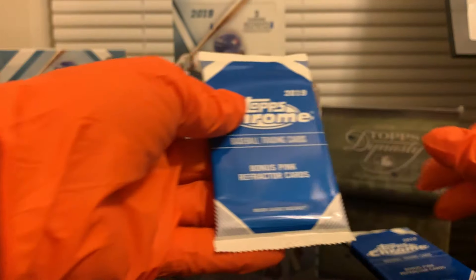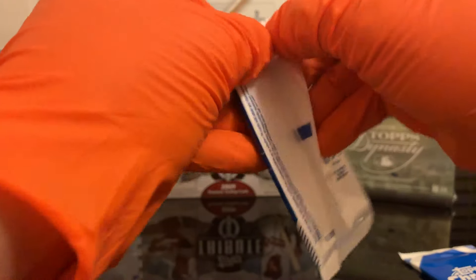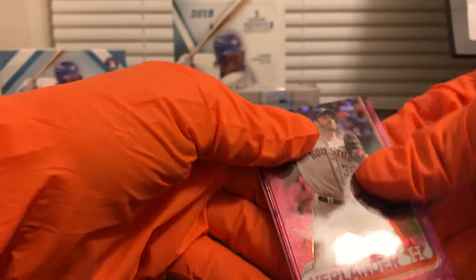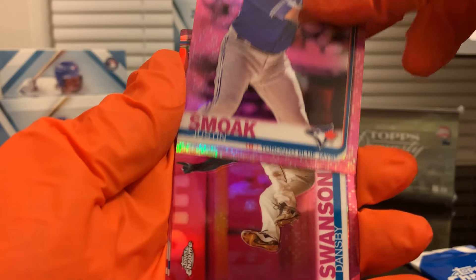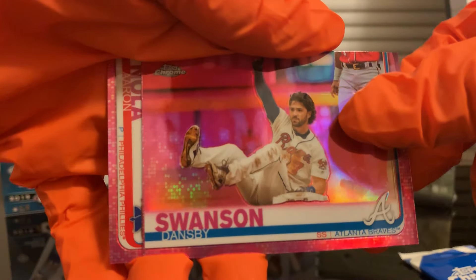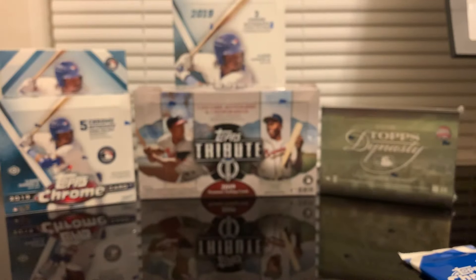Let's open the two pink refractor packs from the value packs. We got a Justin Verlander, Justin Smoak, Swanson, Karemeyer, and Aaron Nola. Good enough!